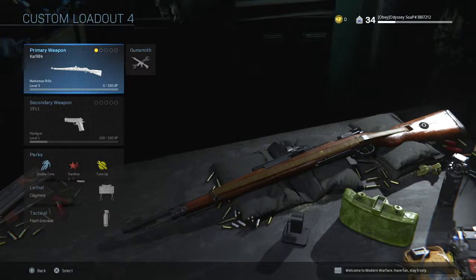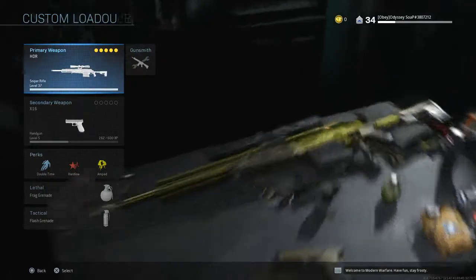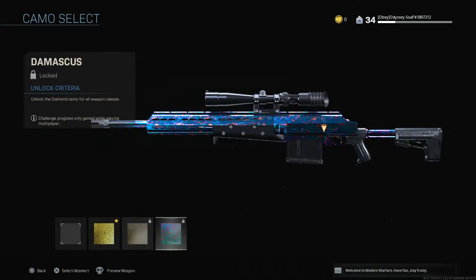This video is kind of short — I just wanted to do a quick upload talking about how I like the game and the new camos. The gold looks really sick, the platinum is like the World War II platinum, nothing too crazy, and the Damascus is a really nice, beautiful camo. I'd love to get it but I'm not sure I want to grind that long. Make sure to like, subscribe, turn on post notifications, and follow me on Twitter. I'll see you guys in the next one.